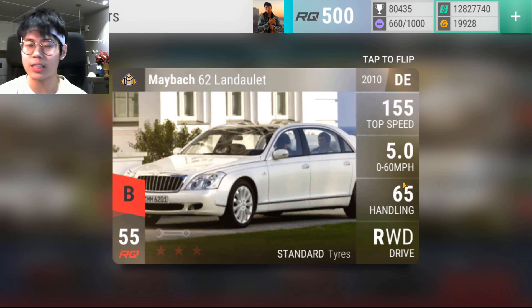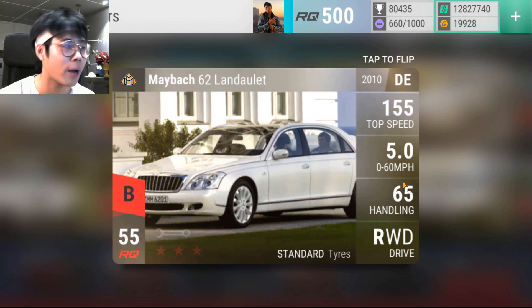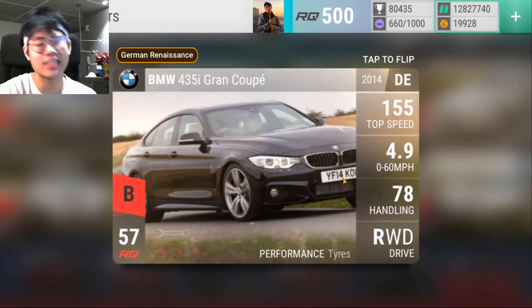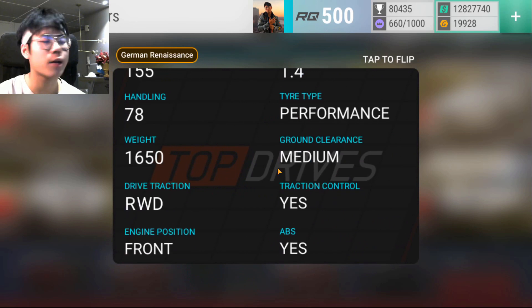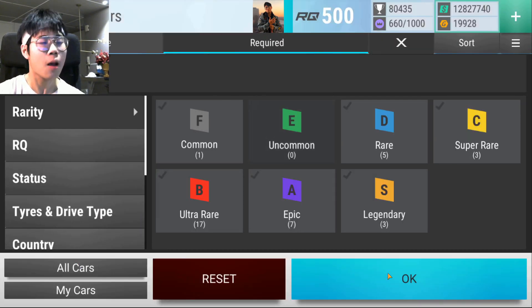The Maybach 62 is also amazing — it has MRA, a low 0-to-60, and standard tires. Whenever there's a standard tire times-five event in clubs, the 62 is like the second best thing to the Cadillac 16 — actually third best because there is an epic Maybach, but not many people have it. I really want the epic Maybach; it's on my wish list. The 435 is decent — medium ground clearance, about 87 handling, respectable 0-to-60. A solid car when maxed.